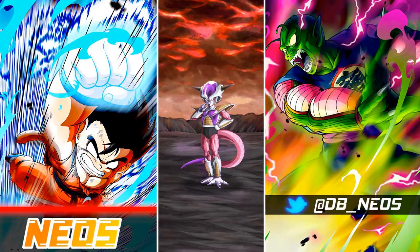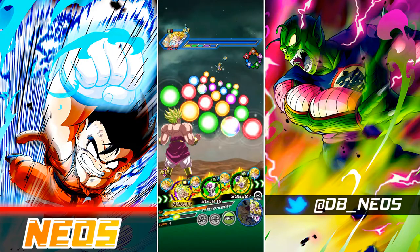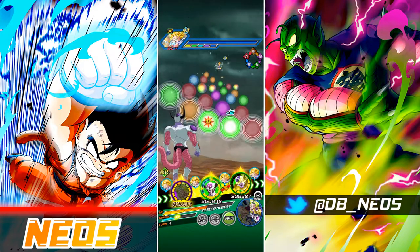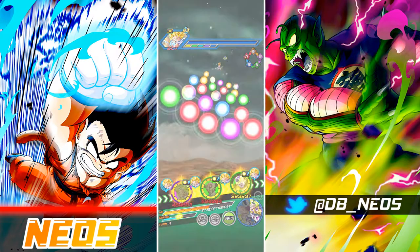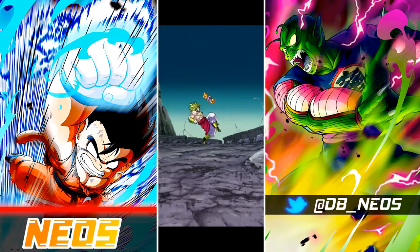He does get further buffs if your team includes Android 14 or 15, but I tried them in the event and they were getting killed. Their 4C super attack ability is just not good enough to warrant running them, even if they're taking a bajillion amount of damage. So even though we start off with Golden Freezer and the Transforming Freezer, Broly is the main unit to run.